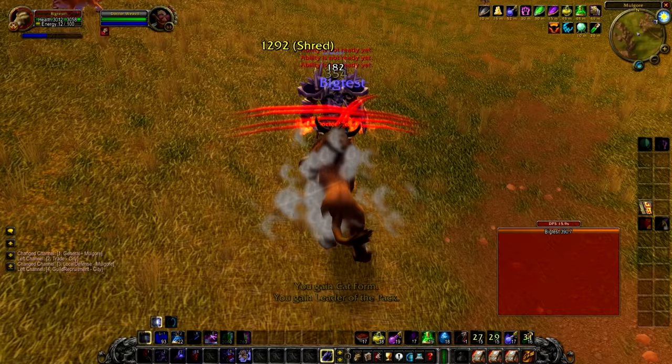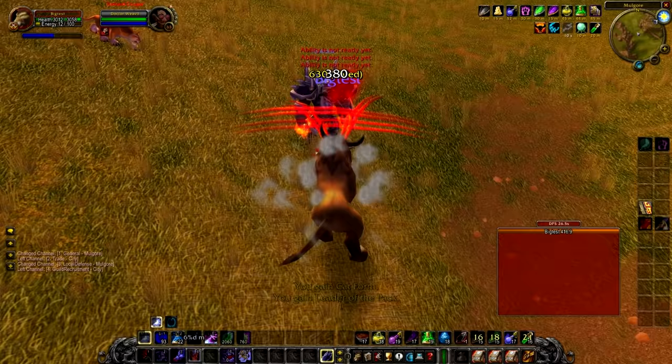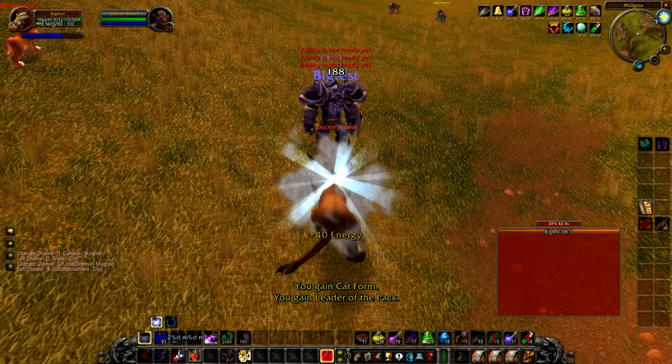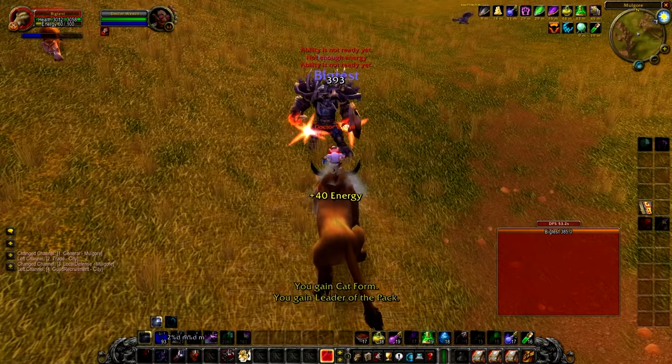In this guide I'm going to talk about the pre-raid best in slot for feral PvE on Elysium PvP only — this is different from Nastarius PvP, so if you'd like a guide for Nastarius let me know in the comments. After that we're going to talk about talent choices, consumables for maximizing your DPS, the rotation you should be using, a couple of mandatory add-ons, and some tips to help you perform better as feral DPS in PvE.